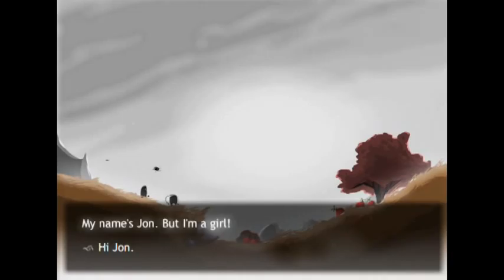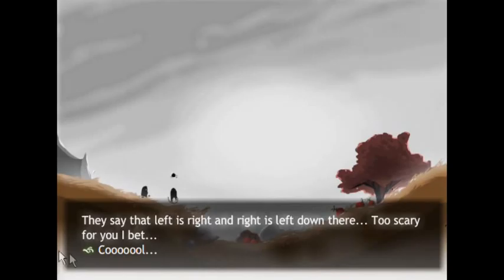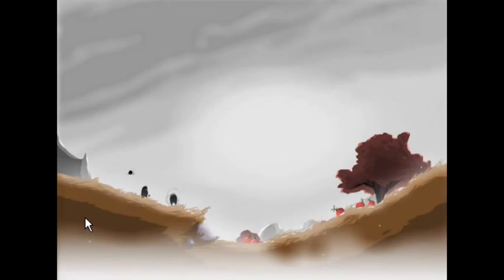As the game progresses we can interact with other characters that give us missions or tell us tips to help us advance. The most important of these is a bird that will help us reach objects that are too far and solve puzzles that we would not be able to do alone.